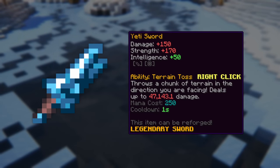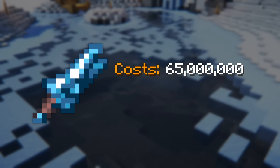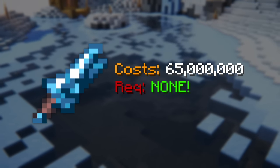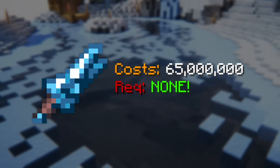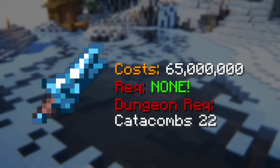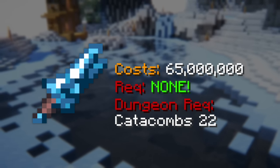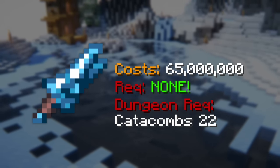Moving on to the Yeti Sword, this weapon costs around 65 million coins on average, and surprisingly it also doesn't have an initial combat requirement. It does have a Catacombs 22 requirement to use inside of dungeons though, which is substantially higher than both the Glacial Scythe and the Spirit Scepter, but it's also supposed to be a much stronger upgrade.